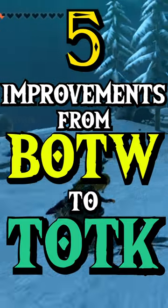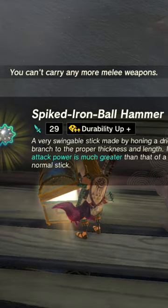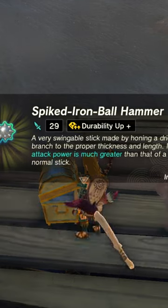Here are 5 improvements made from Breath of the Wild to Tears of the Kingdom. First up is the fact that if you have a full inventory while opening a chest, you can easily drop a weapon right then and there, which was so neat in Breath of the Wild.